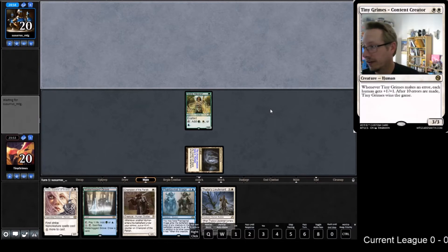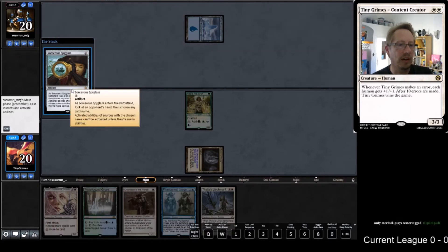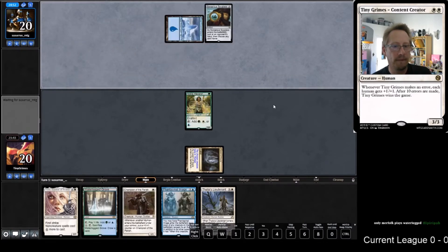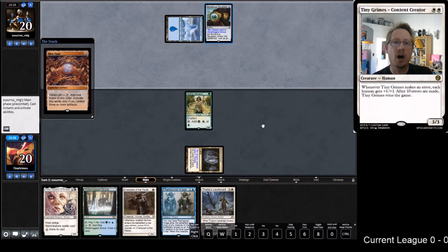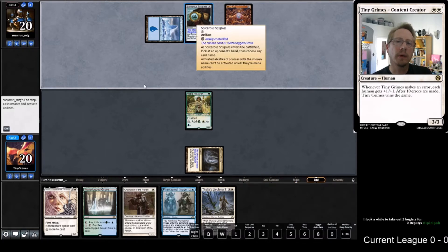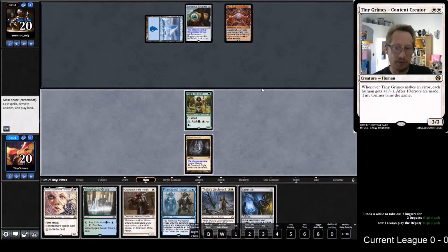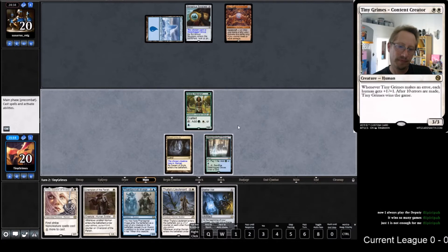Deputy is slightly worse right now - still awesome, but slightly worse. Opponent's Deputy-like effect: 'look upon his hand, choose any card, activated abilities chosen and can't be activated.' None of these are activated abilities though - they're all just static. He gets the draw. Looks like we're probably going up against a Whir-type deck. He had the Simian Spirit Guide - that must have been disappointing for him because there's the Vial.